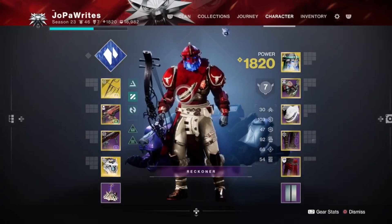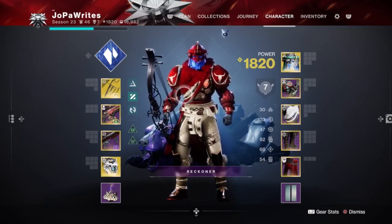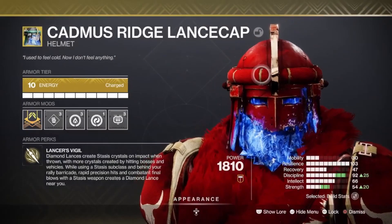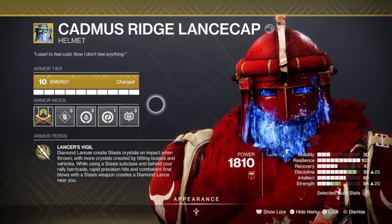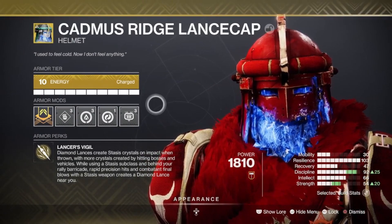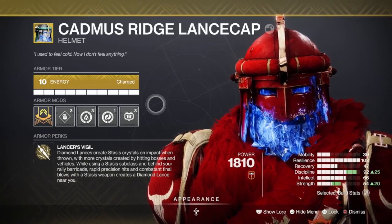Because it's a bow, especially in higher end content, you can pick off red bars and other minor enemies pretty easily. I'm also going to run the Cadmus Ridge Lancecap. You can swap this up for another Stasis Exotic for the Titan, but for me this is my favorite. Generating Diamond Lances creates Stasis Crystals on impact — obviously that's great — and when thrown, more crystals are created by hitting bosses and vehicles. So you can chuck those Diamond Lances at enemies; you don't necessarily have to kill them to generate those crystals.